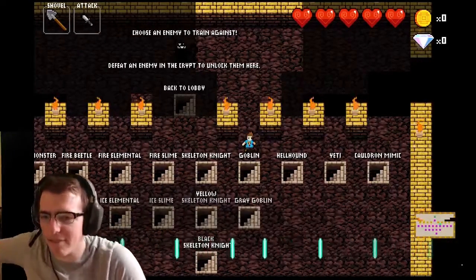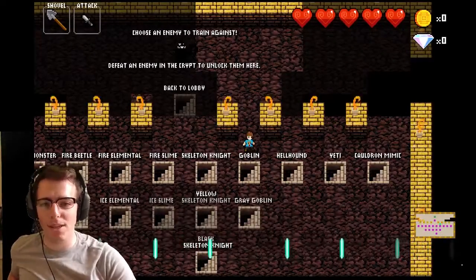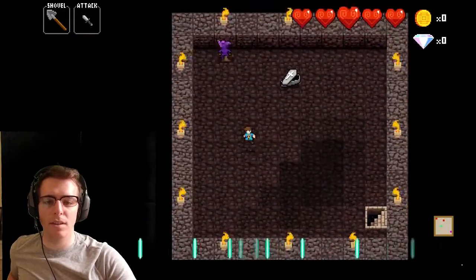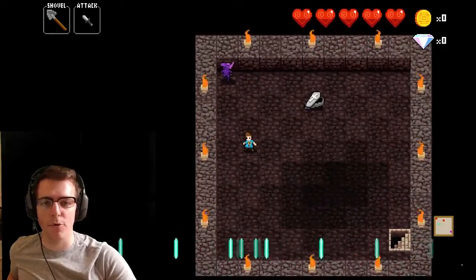I get the feeling that the Goblin is everybody's least favorite enemy in Zone 3. People really have a problem with the Goblin. Goblin's not a big issue — just getting to know how he moves. Basically, if you're at all moving towards him, he's moving away from you.